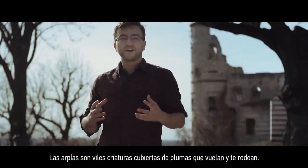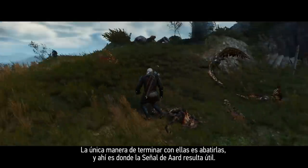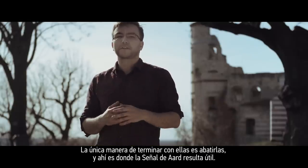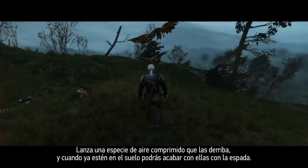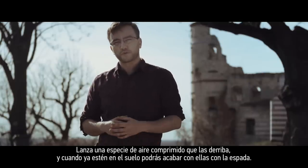Harpies are vile feathered creatures that fly around and circle you. The only way to deal with them is to first bring them down, and that's where your Aard spell comes in handy — a sort of compressed air that brings them to the ground where you can finish them with your sword.